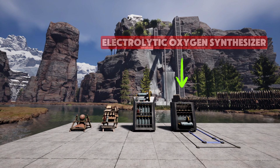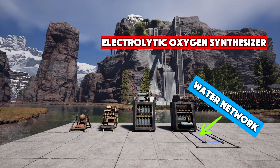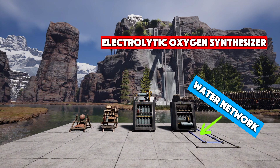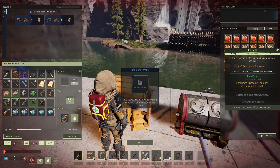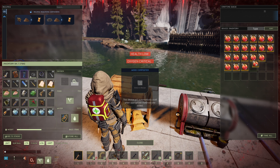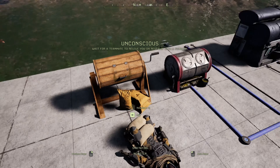In Tier 4, you unlock the electrolytic oxygen synthesizer, a game-changing machine that can extract oxygen directly from water through the process of electrolysis. This not only provides a reliable and renewable source of oxygen, but also works in conjunction with the water network to streamline your resource management. Optimizing your oxygen production and storage is crucial for survival, especially when venturing into more challenging biomes or undertaking long-duration activities. Understanding the different methods, their efficiencies, and how to integrate them into your overall resource strategy will ensure you never run out of breath in the harsh world of Icarus.